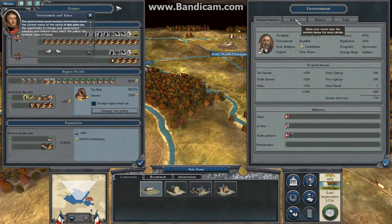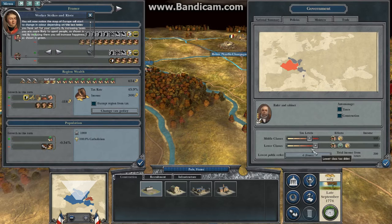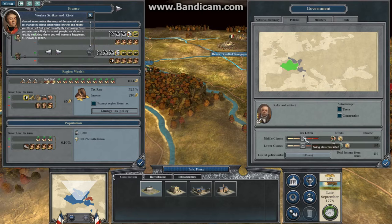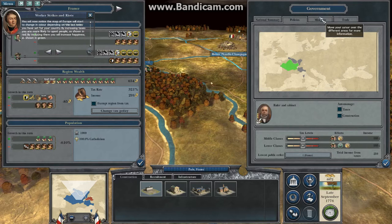It also gives you the opportunity to change your government ministers and national taxes. Select the policies tab to lower taxes in France. To set the tax levels for the upper and lower classes, simply slide the rule buttons left and right. You will notice the map of Europe will start to change in color depending on the tax rate you have set. By increasing taxes you are more likely to upset people, shown in red; by reducing them you will increase happiness.